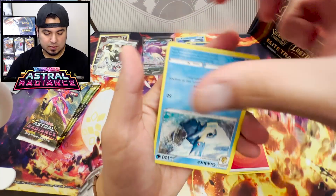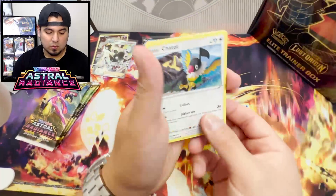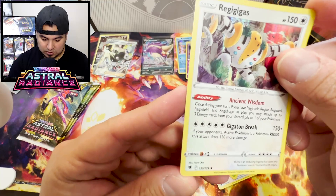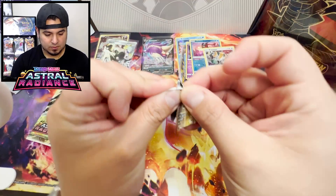Upside down Duck, upside down Switch card. What the hell is going on? Cricketune, what the hell? We got a Chatot, Bronzor, Rowlet. Something's pointy down here. Oshawott, Scyther, Bronzong, Regigigas with this pointy edge. Holo Rare. Great quality control, Pokemon.